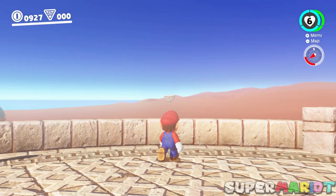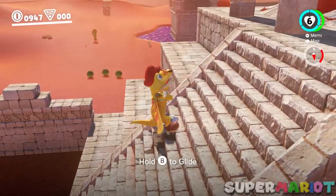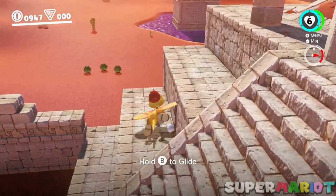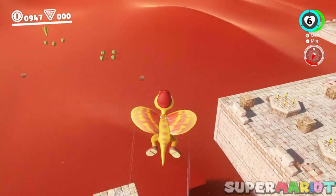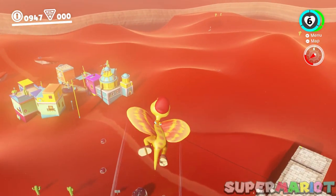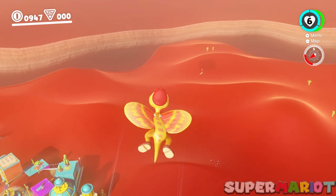The glitch that intrigued me was this glitch involving Glideon, where he can glide across the air. By allowing him to fall off the stairs in this part of Tostarena's ruins, making him glide right before he hits the ground, and causing him to turn 180 degrees behind him, allows him to glide upwards — basically making him fly.